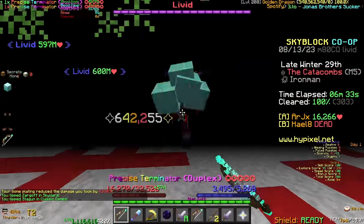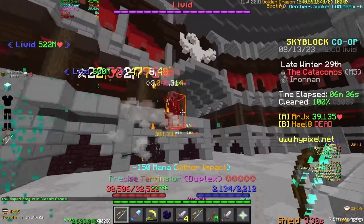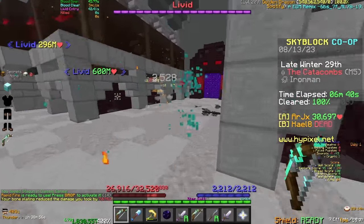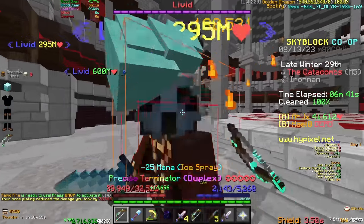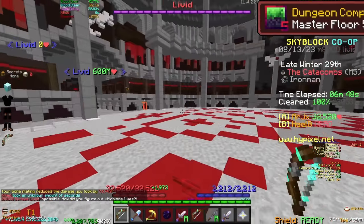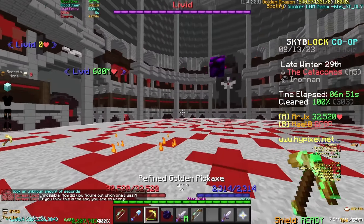After that tough fight with Thorn, I'm looking forward to a much simpler fight with Livid in M5. All I need to do is dodge some arrows, single out the correct Livid, ice spray him, and kill him. This is one of the simplest quote difficult unquote challenges I've ever done on Skyblock.